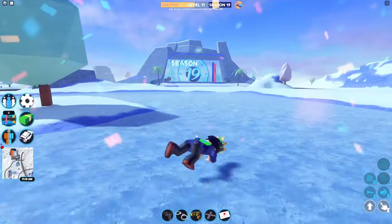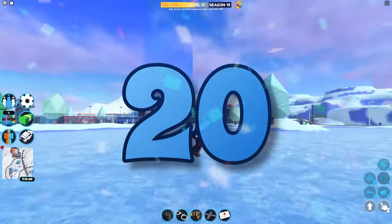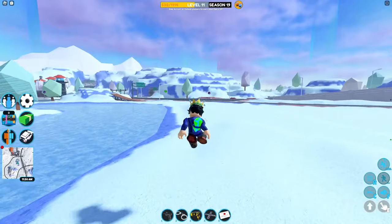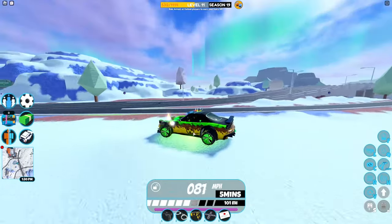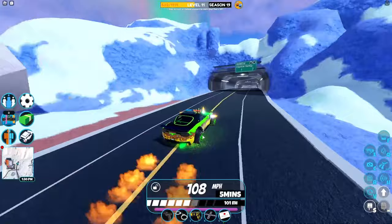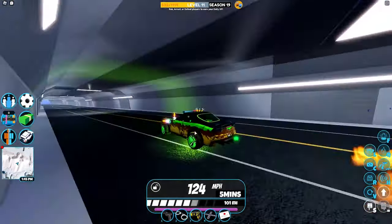Hey, what's up everybody. Season 20 — I actually can't believe it's season 20. The prizes just got revealed so we're going to go over the prizes, and we got some news on map changes yesterday that I'm really excited about. The season theme for season 20 is actually Apocalypse, so there's some pretty cool items in this pass.